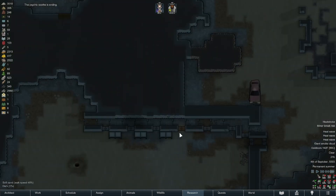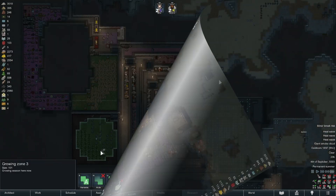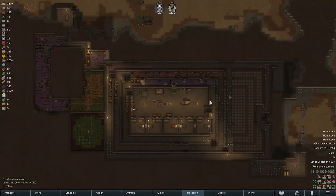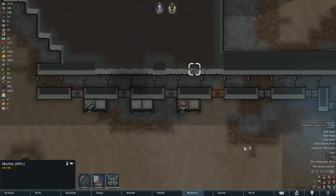I'm building shelves out here — we're gonna put steel on one, marble blocks on the other. That'll save us a lot of time rebuilding. Psychic soothe ending — that's too bad. Heat stroke, we know that sucks. At least there's no major threats on the map at the moment. I think our next crop is going to be healroot — not ideal, takes forever, but we don't have a lot of medicine around and I did buy some nutramine to be able to create medicine.